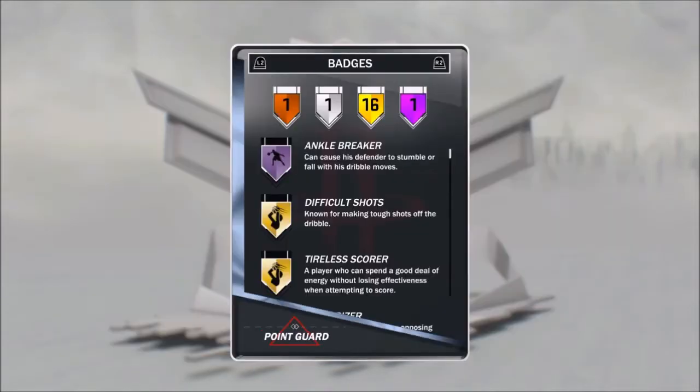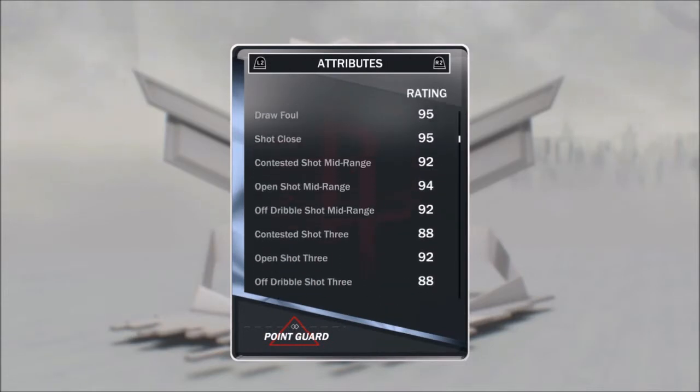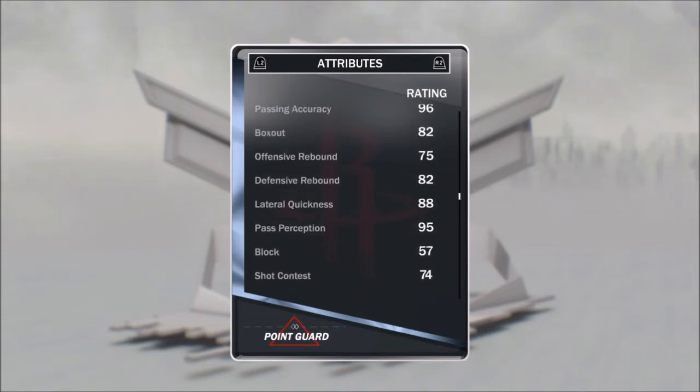We picked up this Diamond Steve Francis — that Hall of Fame Ankle Breaker. He's a beast, yo. He can shoot threes, he'll dunk on you. He's actually got really good defense for a Steve Francis card, so that's cool.